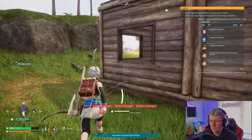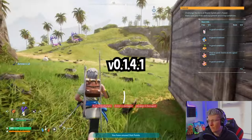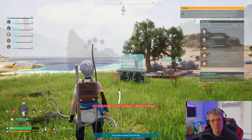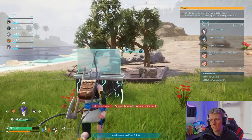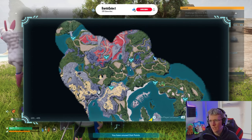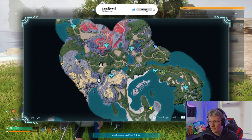Today Palworld released another update and we're on version 0.1.4.1. We're going to be trying a couple of glitches out to see what's been patched and what hasn't. We're going to start off with something I didn't try in the last video but did still work — we're going to try capturing the boss at the Rain Syndicate Tower entrance.